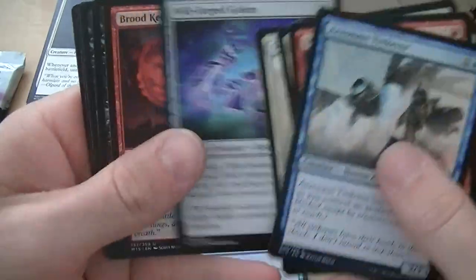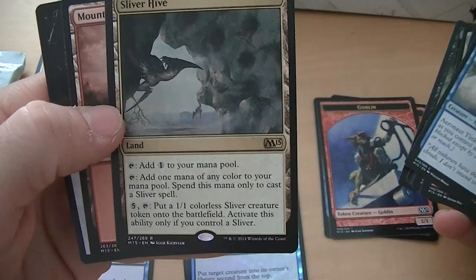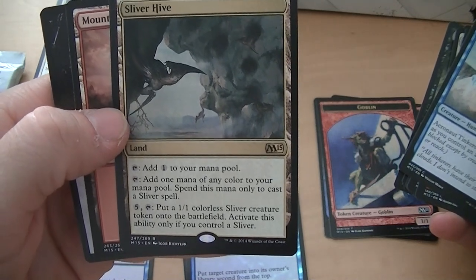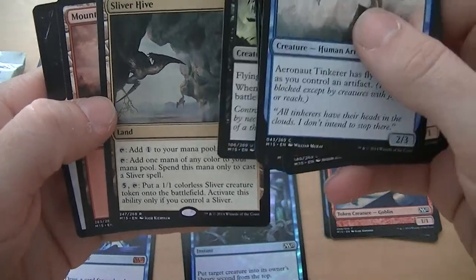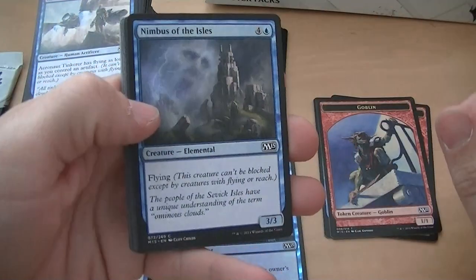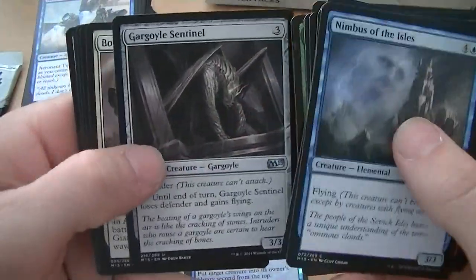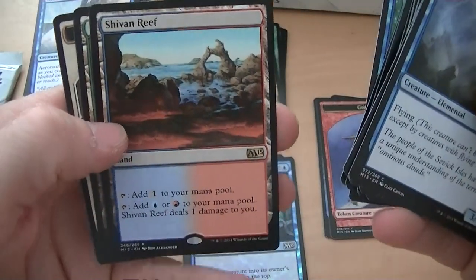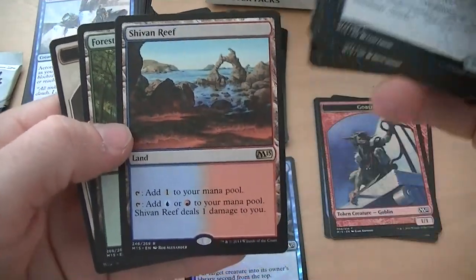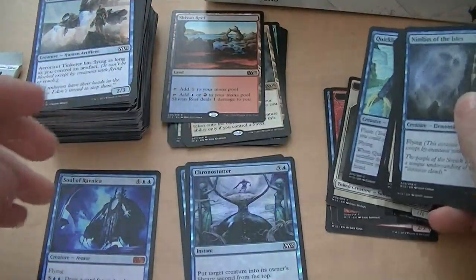Brood Keeper, Caustic Tar, Necrogen Scudder, Sliver Hive — add one colorless to your mana pool, or add one mana of any color to cast a sliver. Or tap five, put a 1/1 colorless Sliver token on the battlefield. Sliver Hive is like five bucks I think. Gargoyle Sentinel, Boom Weaver Giant, Quick Glean, Shivan Reef — the blue-red pain land. Six bucks. These pain lands are such a pain.